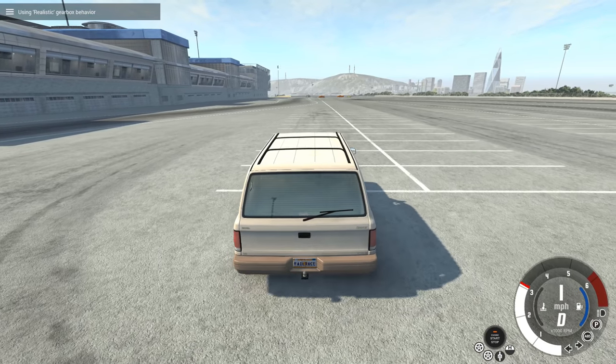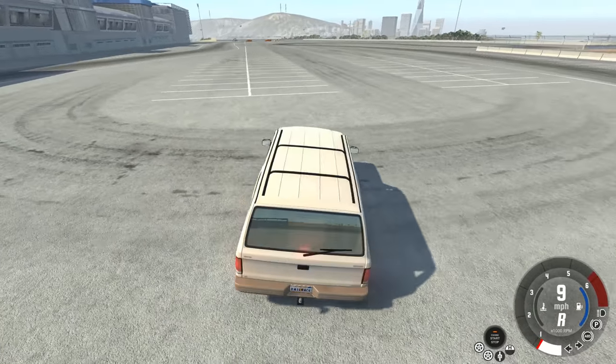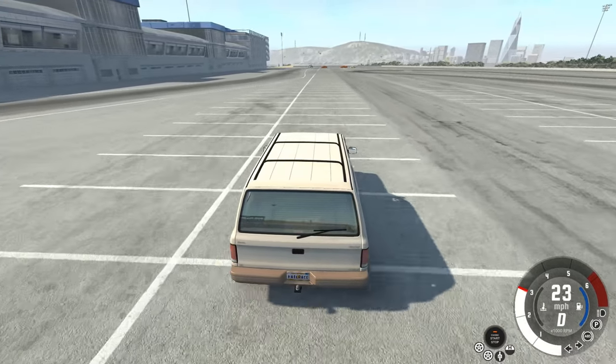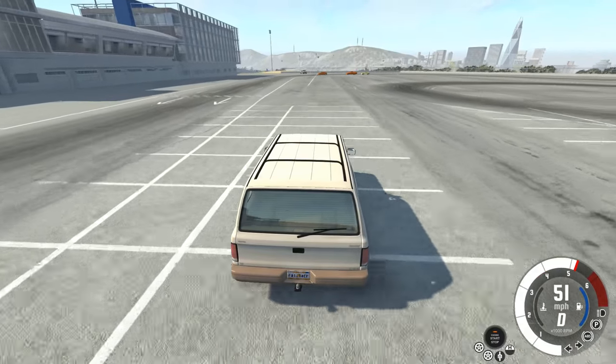We'll tab through all the vehicles to get back to our Roamer and we'll reset it, because if I don't reset it it's going to be hitting cars with a broken front end, which would give a different shape and perhaps different sorts of impacts.